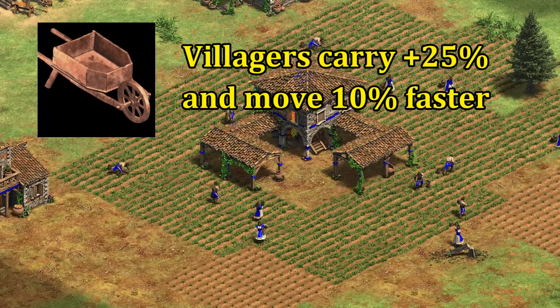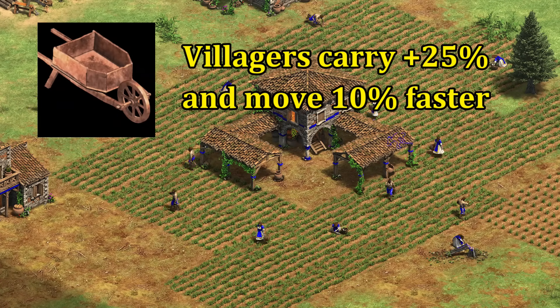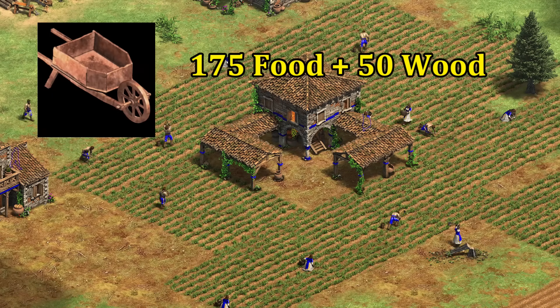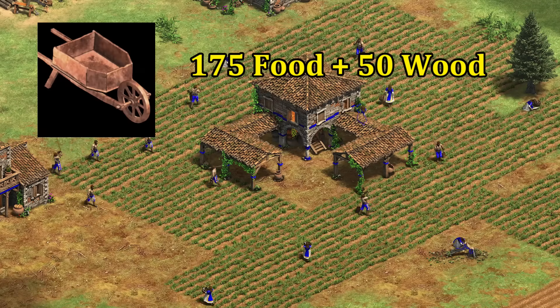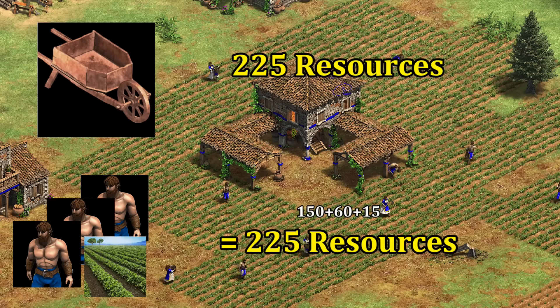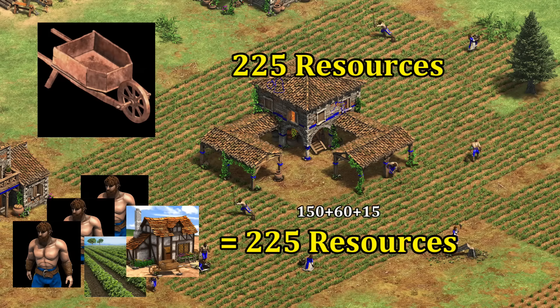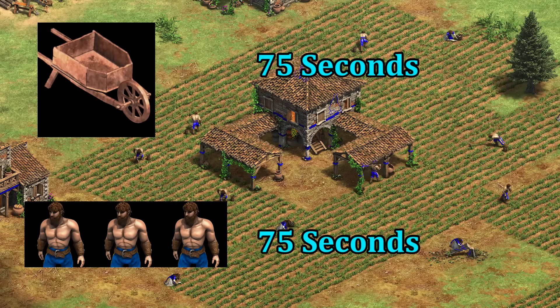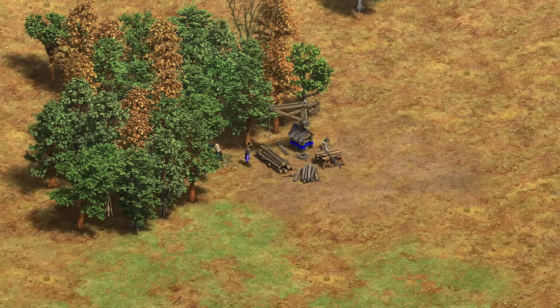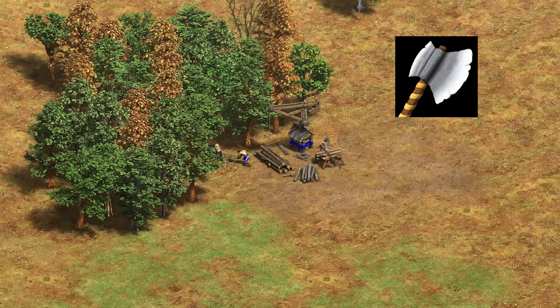As a quick refresher, wheelbarrow allows villagers to carry 25% more and move 10% faster, which is a nice bump to general efficiency — especially for farming where there's lots of walking around. It costs 175 food and 50 wood, which in terms of total resources is about the same as three villagers, a farm, and three-fifths of a house. It takes the same amount of time to research as three villagers. The fact it's a town center technology makes it fundamentally different from other eco upgrades — with just one lumberjack, double-bit axe will eventually pay for itself, though it takes quite a bit of time.